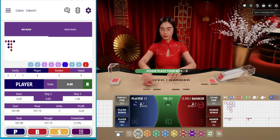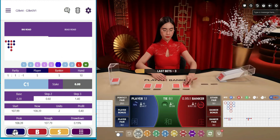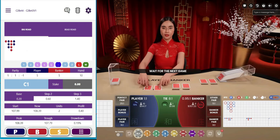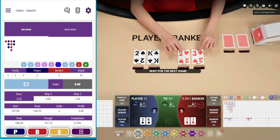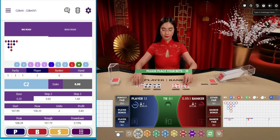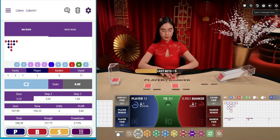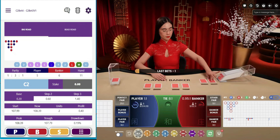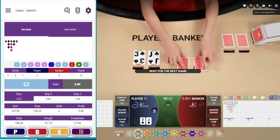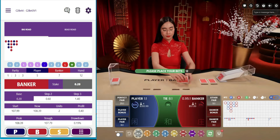I guess I'm just going to ignore that and stay on the 20-cent bets here. I have to work my way back. You make mistakes, you got to pay for it. So the app thinks I'm up two units, but we know better. Okay, we got a banker to start off. Banker, banker — our bet goes to banker banker. Let's start earning some of this back.